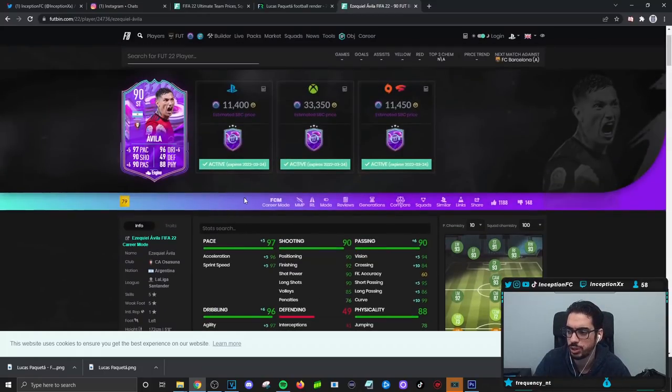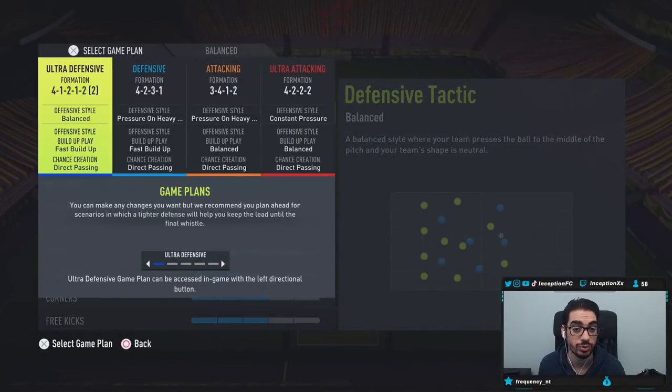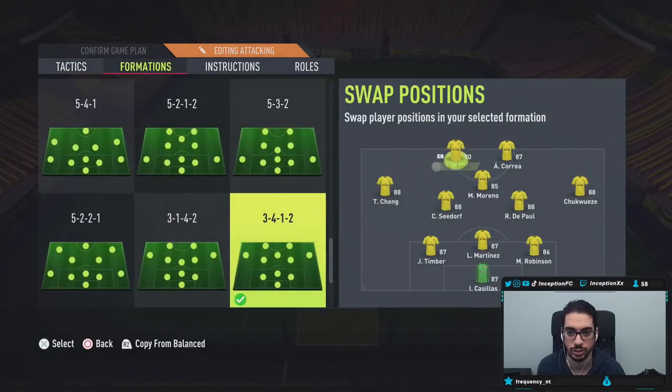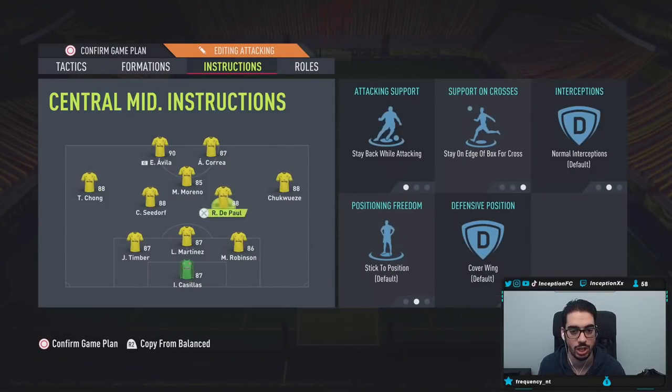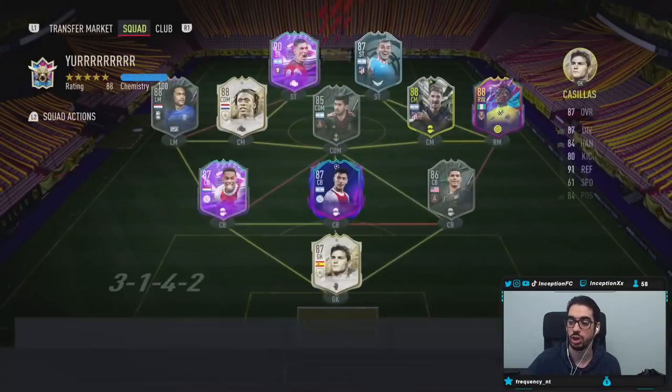This is one of the cards people have been wondering whether or not to actually get, because he is one of the cards you have to put in some swaps for. The five star five star is definitely a very big deal. We're going to go ahead and take a look and see how he performs in-game. We'll be using the 3-1-4-2 or the 3-4-1-2 tactics as usual. Avila is going to be playing in the striker position on get behind, stay forward. Hopefully the card is a beast.